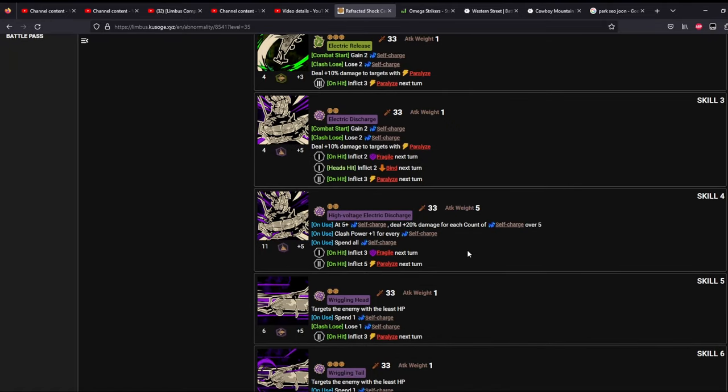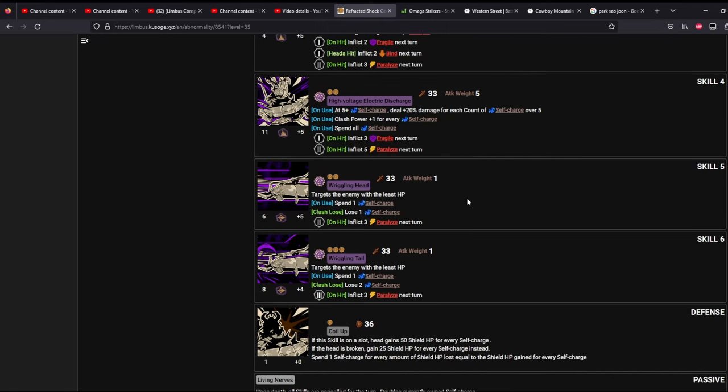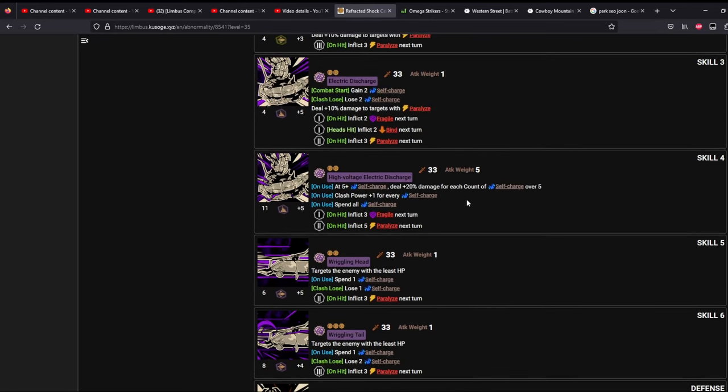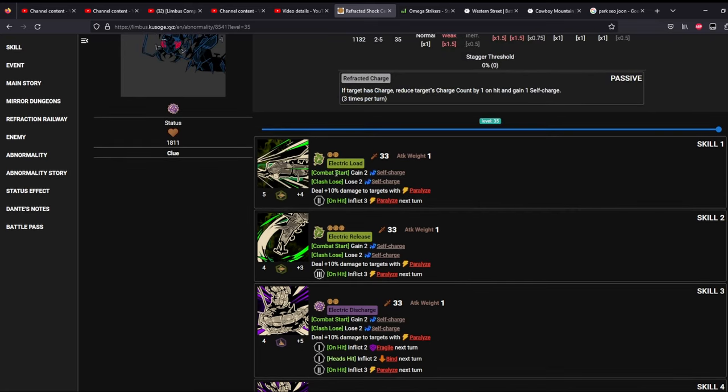So what you want to do here is try to get him to zero self-charge as much as possible and maintain it there as long as possible. If you lose any of these clashes, you give him self-charge. So if you look at this move, it's going to combat start again, and if you win you lose — otherwise he keeps that two self-charge and it will not go down. It's very important to make sure that you do not lose your clashes against any of these moves, otherwise you'll be in for a very long fight.